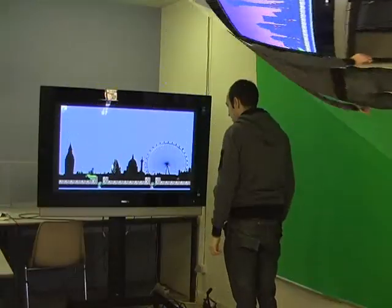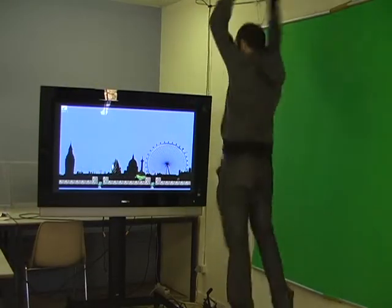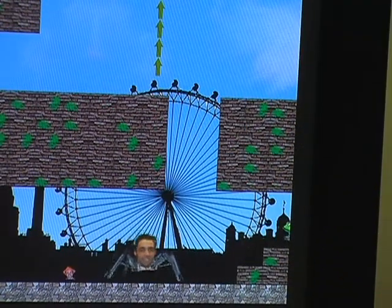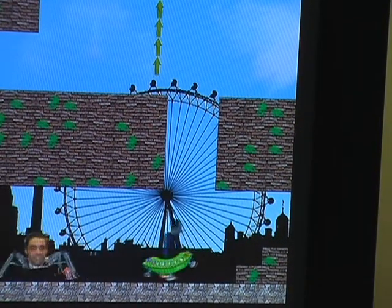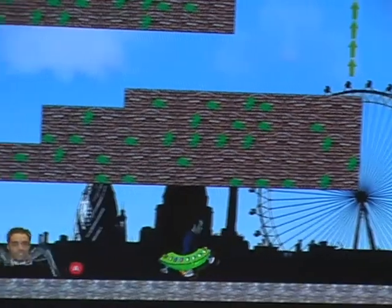Now I'm brought into the game world. By defining regions in the green key, I'm able to move around in the game world. For example, moving more to the right in comparison with the center of the green key makes me go to the right in the game. The same happens with jumping.